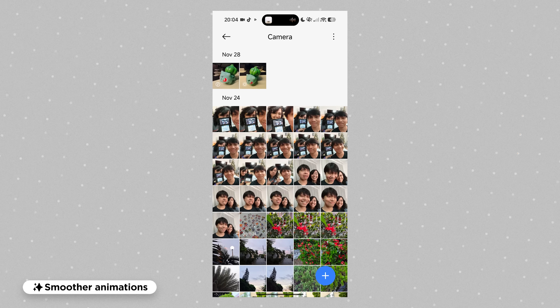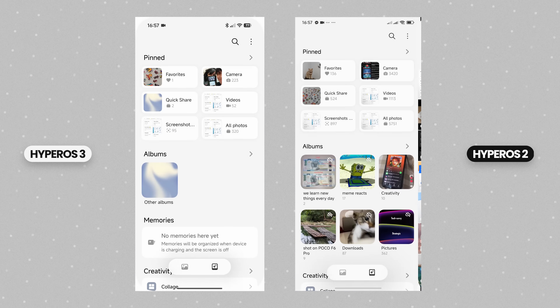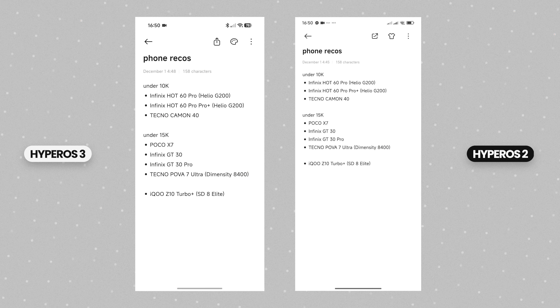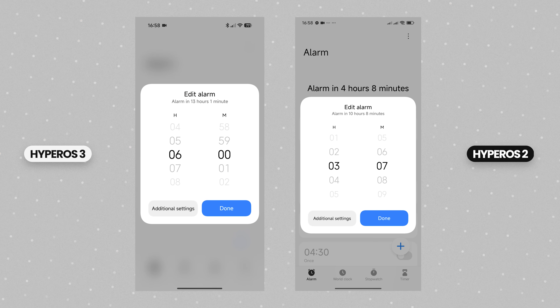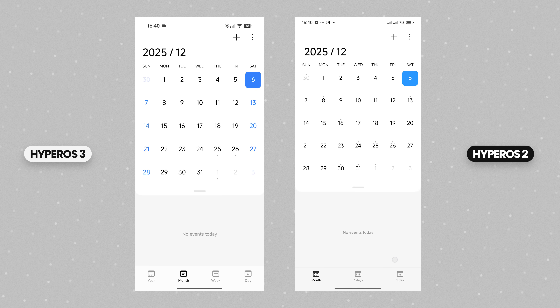This leads us to the last visual change worth highlighting: smoother animations. They're not easy to spot, but you can find most of these animation refinements in first-party apps. Opening pages within apps like the gallery, notes, and clock apps shows a subtle blur on the background, matched with a more bouncy animation that feels cohesive in certain places.